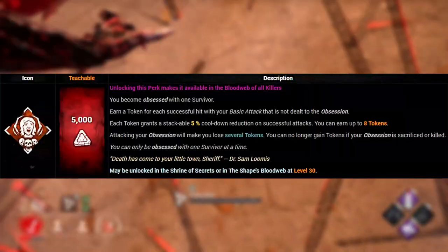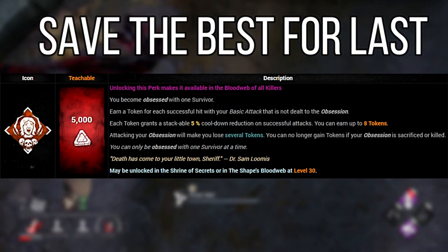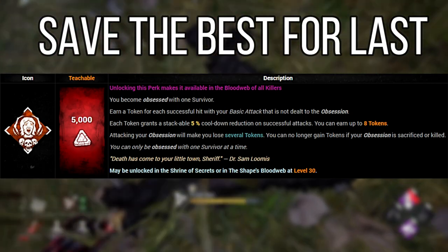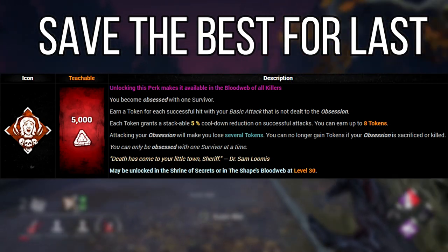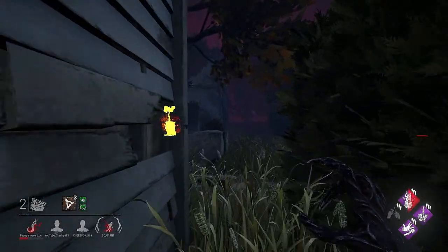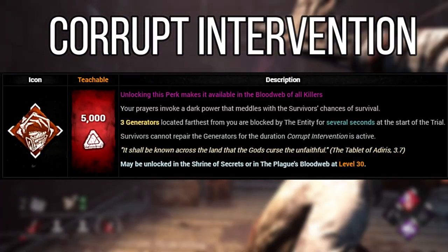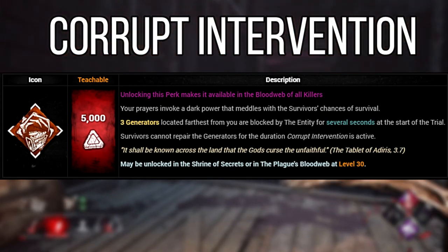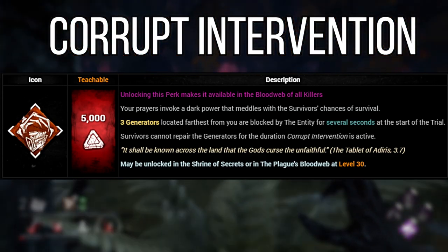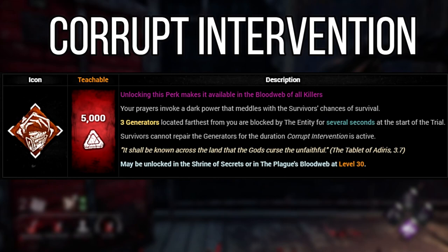Save the Best for Last is a popular perk on the Hag — you gain tokens by hitting anyone but your obsession, and once you've accumulated enough, your recovery from a hit is much quicker, allowing your teleport during chase to be that bit more efficient. Corrupt Intervention is also nice, especially if you're learning her style — the three furthest gens will be blocked off for a certain time, letting you trap your area without fears of losing gens too quickly in the early game, though it will push survivors towards you as they look for gens.